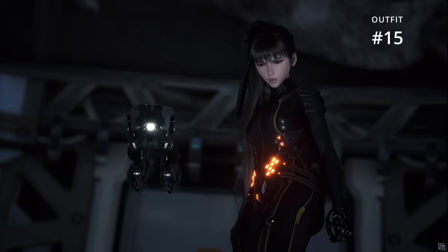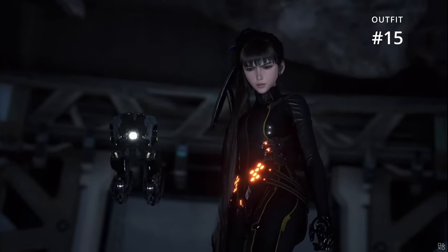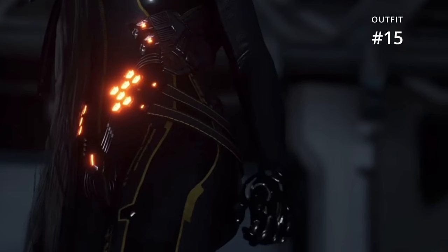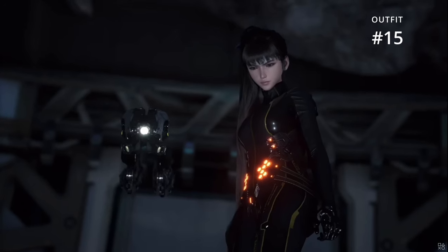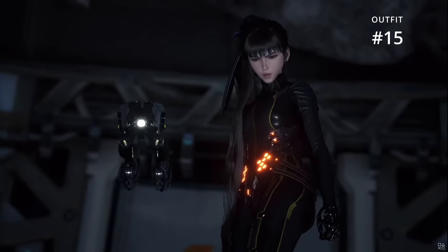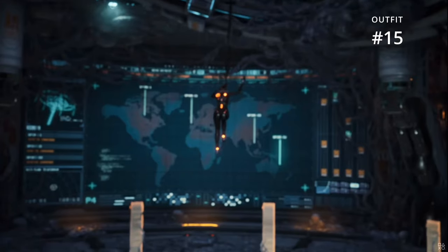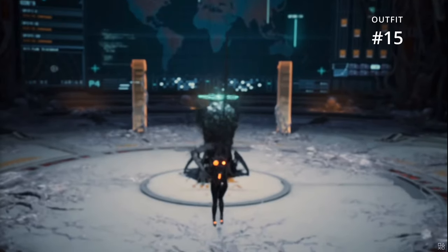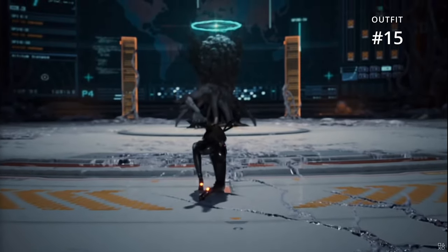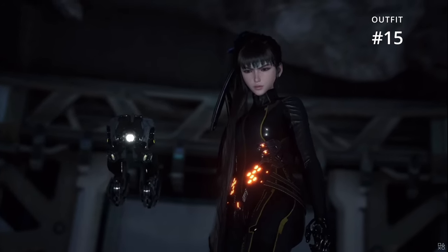Outfit number fifteen is the black spy, Weapon X-inspired suit. We get another incredible bodysuit — Eve looks graceful yet deadly in all black with gold and yellow trim that really reminds me of the Weapon X suits that Wolverine and Sabertooth wore in the comics on their covert missions. If you look at her gauntlet, it looks almost robotic — a really cool, futuristic armor-powered look that's cyberpunk-inspired. As Eve descends downward, we can see some orange neon lights emitting from her. I know this isn't realistic for covert movement, but the lights give us the ability to track her better and just give off such a cool vibe in all of Eve's outfits.